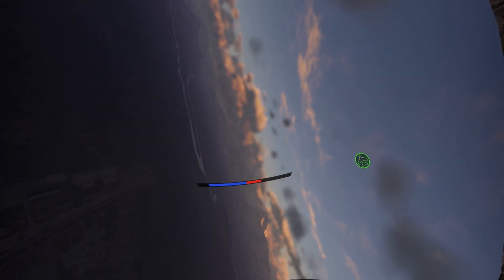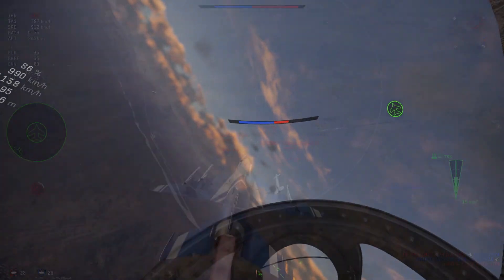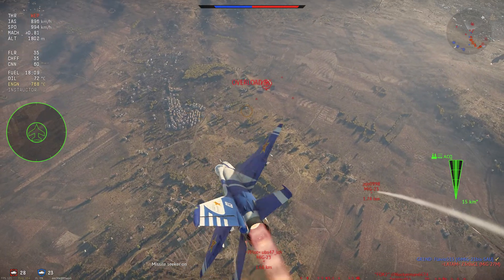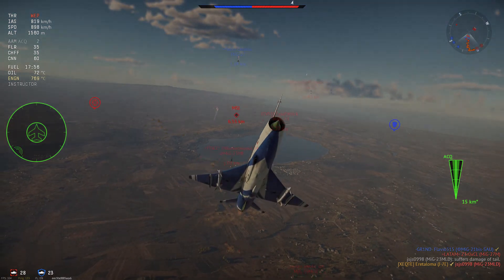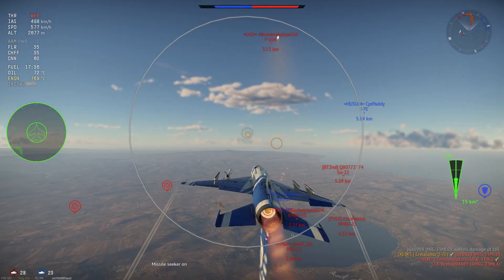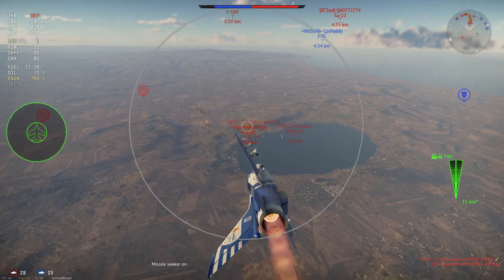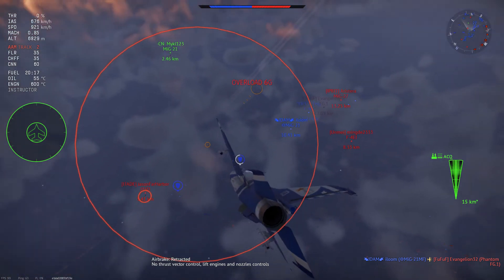It flies really well — the responsiveness is amazing and the energy retention is really good. You normally don't go below 500 km/h in a turn. Energy retention means you out-energy your opponent in a dogfight. For example, a MiG-21 bis or a delta wing aircraft like the Mirage or Viggen lose a lot of speed in a turn because of that delta — they have the first two turns which are really good.